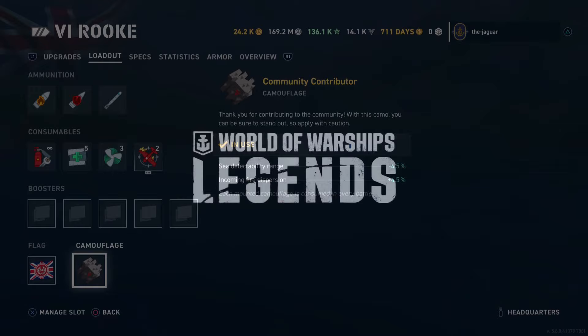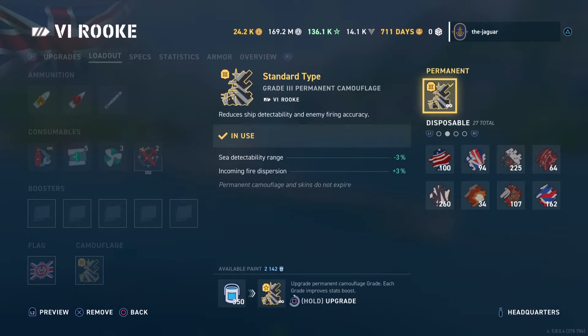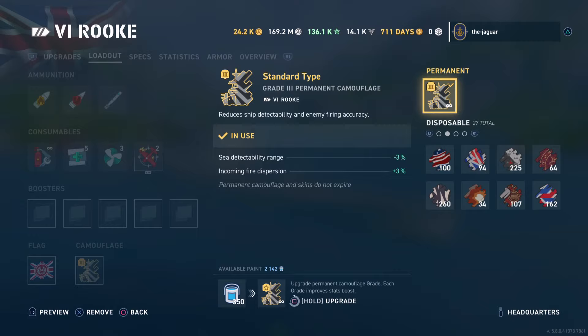Let me finish setting up the rest of the British battlecruisers and their camos. We're going to create that paint, select it, max it out, and now we're going to move on to the Hawk.